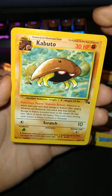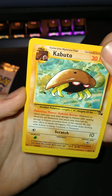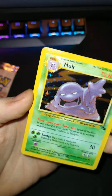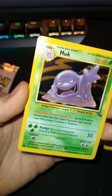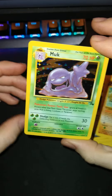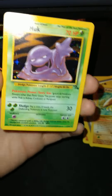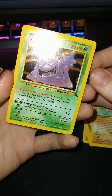For the rare card, what are we gonna get guys? All right, we got a hollow Muk! That's my first Muk that I pulled — not the strongest card, but it's a hollow so I am happy.